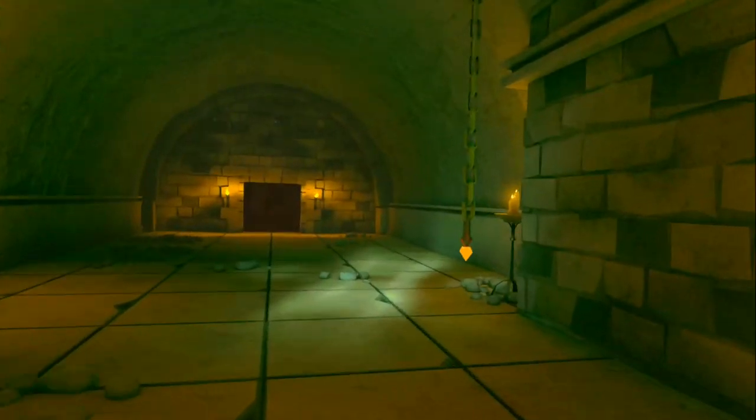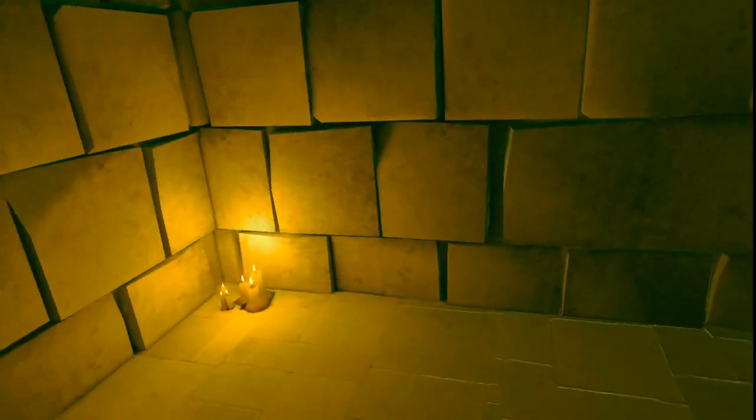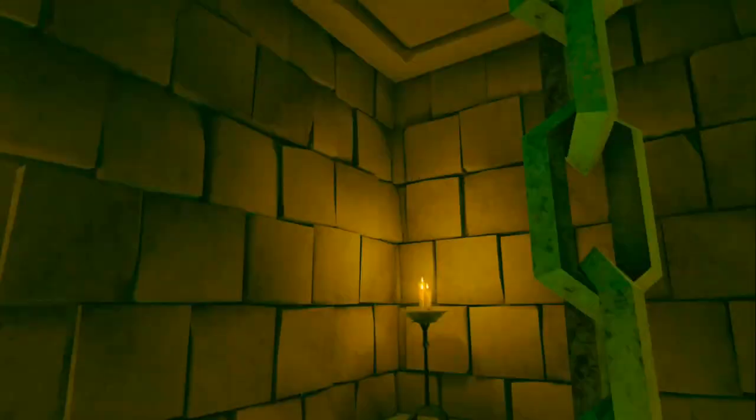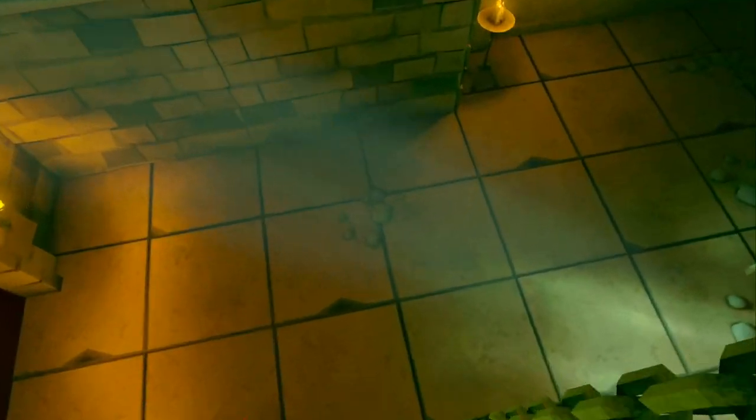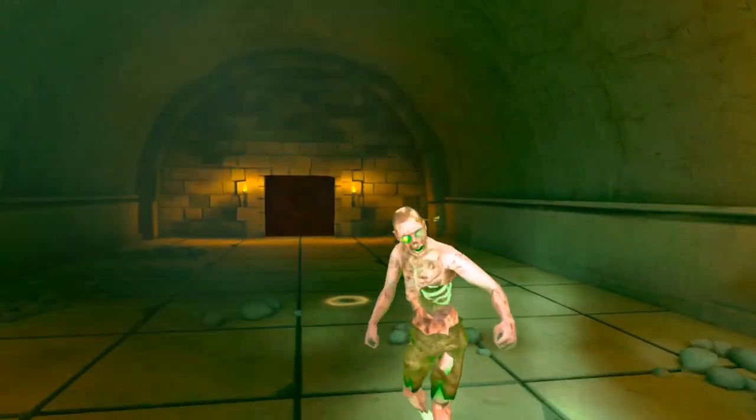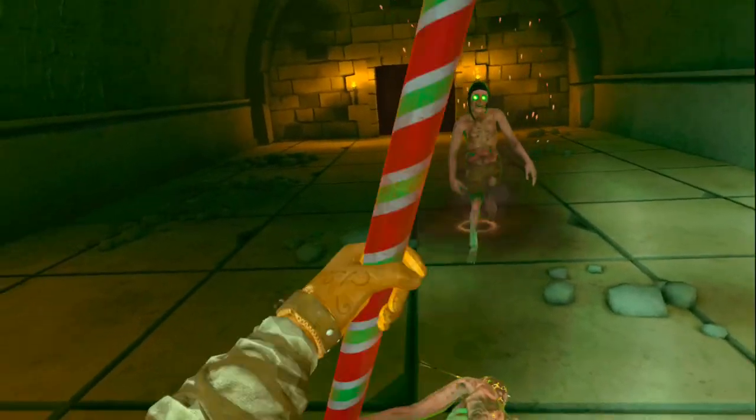Usually the mobs are gonna drop you keys, but there's gonna be some guys spawning and I have not gotten that lucky yet. This room up here I feel like should also have keys, but it does not. Should've done the cool drop. Oh — I just said I was going to melee this thing.